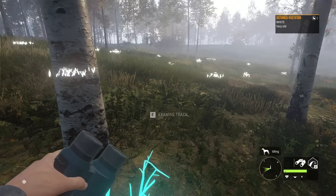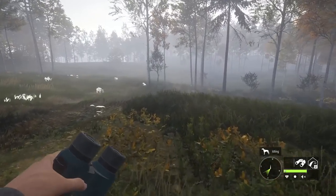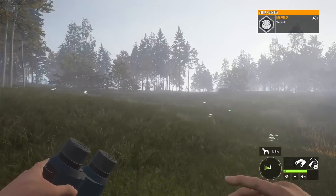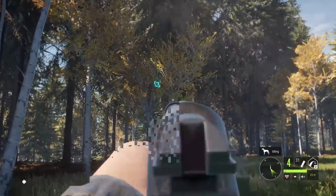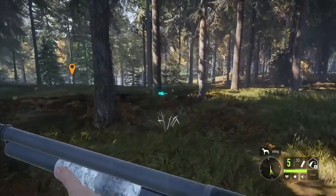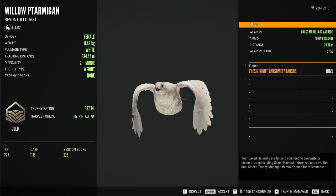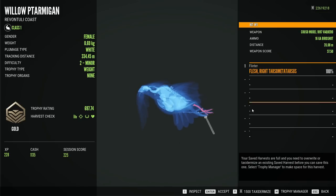This is a little bit interesting — we've got a white plumage type, kind of a decent-sized willow ptarmigan. I'm still not sure if those are rare or uncommon; I think they're closer to the rare side. We'll see if we can find that and take it out with the 16 gauge. There were some ptarmigan right over here — and we got her. A gold female at 697 grams. Literally one pellet in the foot — we were definitely too far back shooting through the trees.